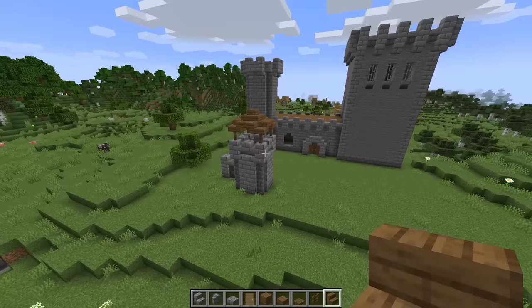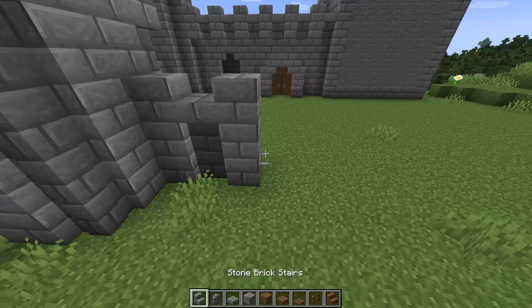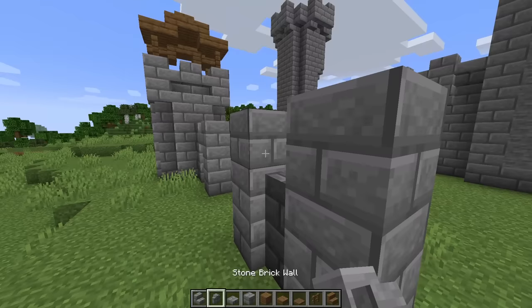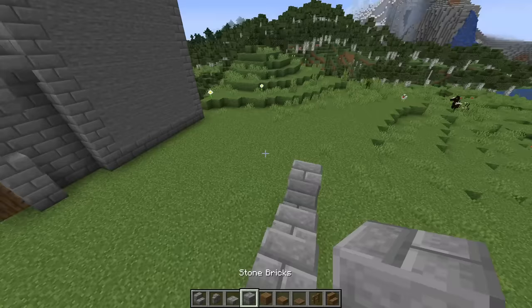Now in between the two towers we're going to have a gate. Place three stone brick blocks here, skip one and place three more, then two stone brick walls with a slab on top. Skip three blocks and repeat this wall section. Then in between, on the third block up, place two upside down stairs, a slab in between, and then three more slabs on top. On the back side place three stone brick blocks on each side and three slabs on top.